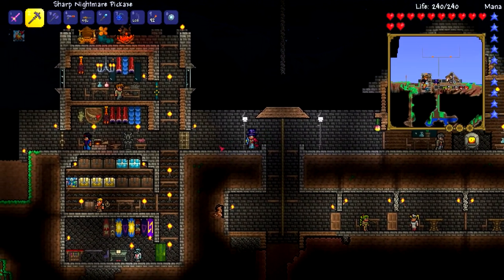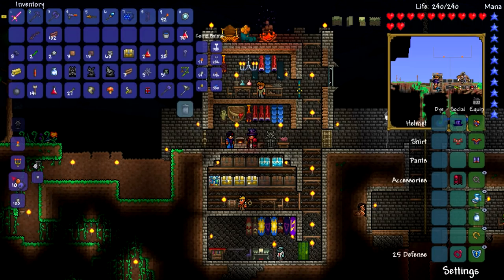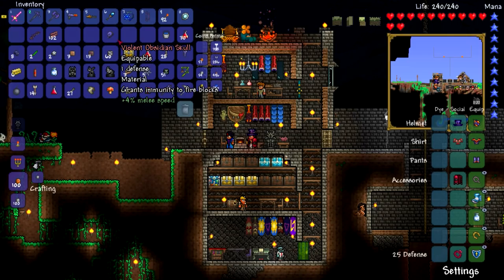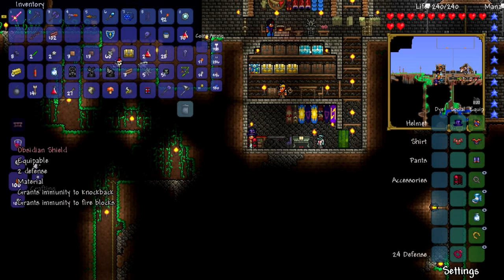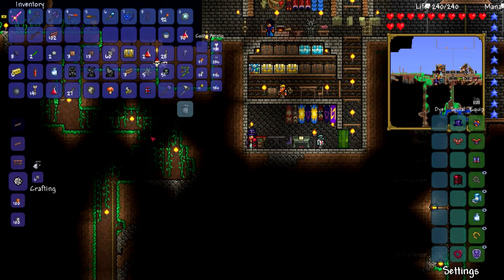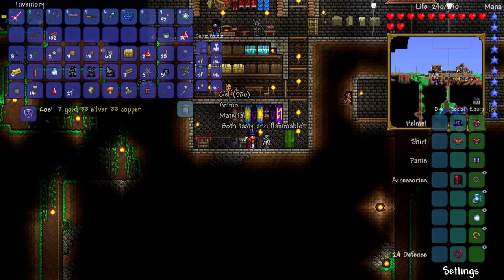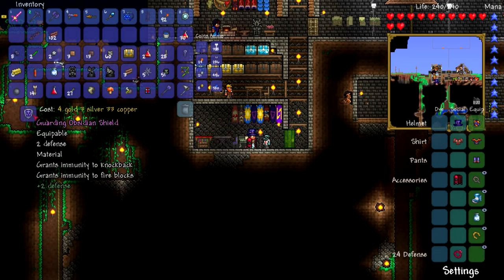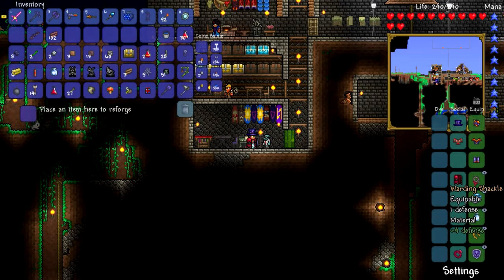I want to make an upgrade for my shield, basically. I can make an obsidian skull — the obsidian skull grants immunity to fire blocks. As we're going to be going to hell next and getting hellstone, I thought it would be handy so we don't burn like we did when we were near meteorite. I can also attach this using the tinkerer's table to my spiked cobalt shield to make an obsidian shield, which grants immunity to knockback and immunity to fire blocks. I reforged it to a guarding obsidian shield with two defense. Defense is kind of the main thing I'm after right now.